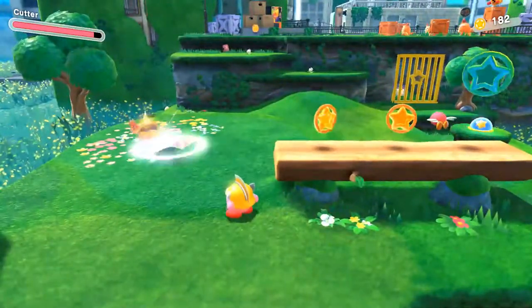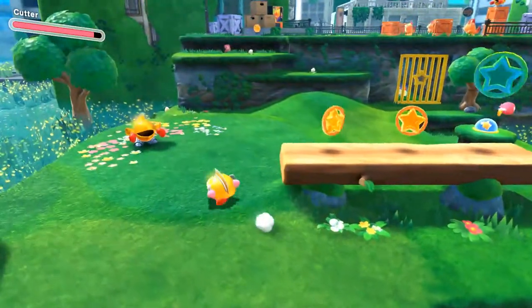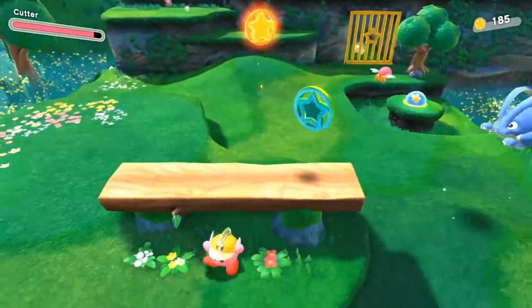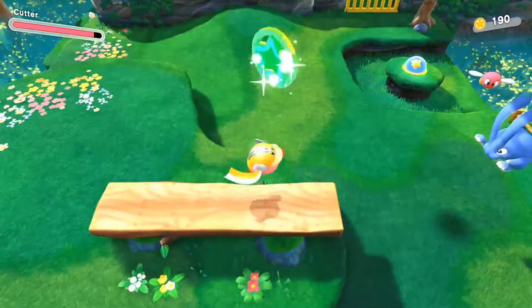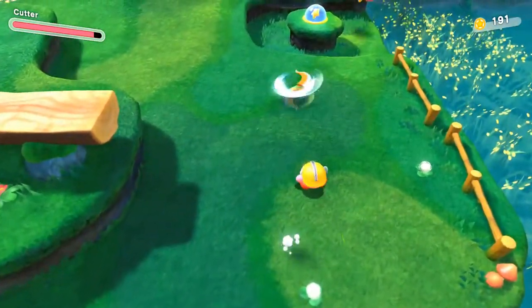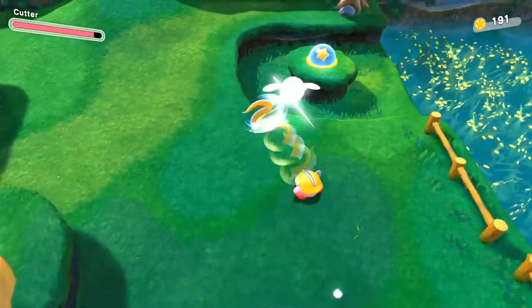And this guy, he's just standing around but we're gonna kill him. How did I get that coin? That was weird. Alright, kill the bunny. Smash the button because that's what I do.